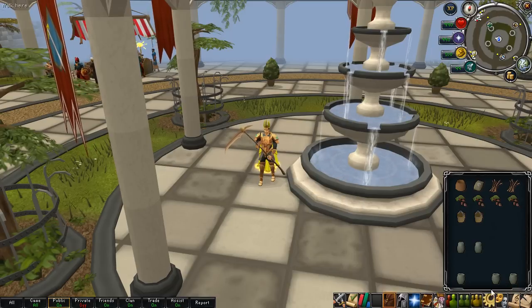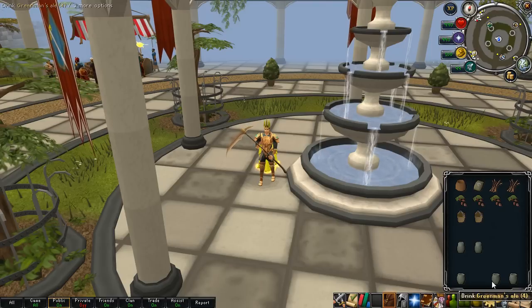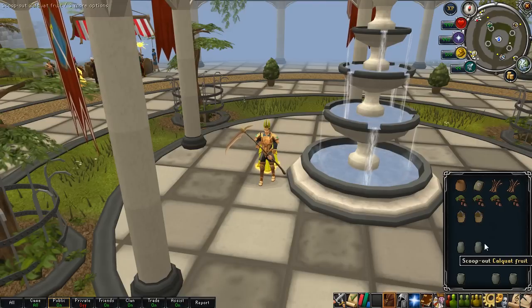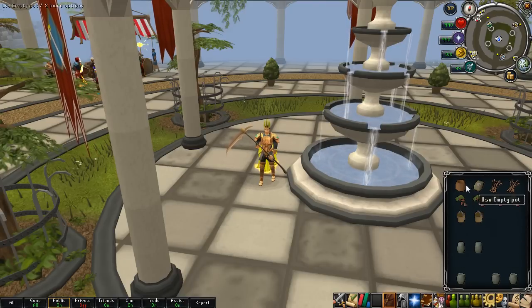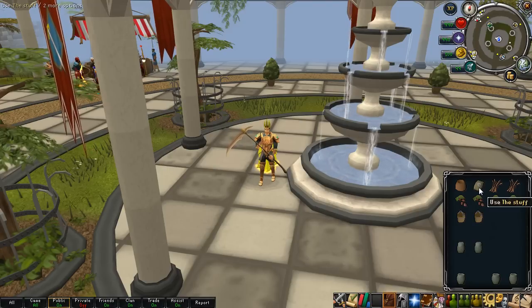It may change before it's actually released. But the food is 4-dose flasks of ale, with higher level ones being better, so that 4-dose slayer respites are the best. It heals 1,180 life points per dose and it's a 4-dose thing, so it's quite a lot.